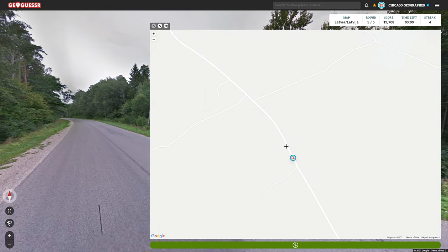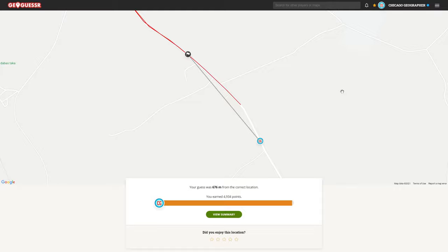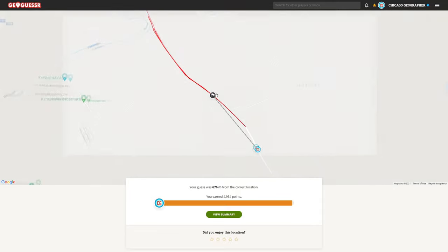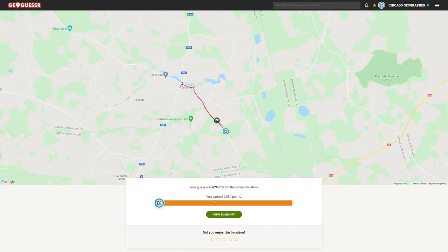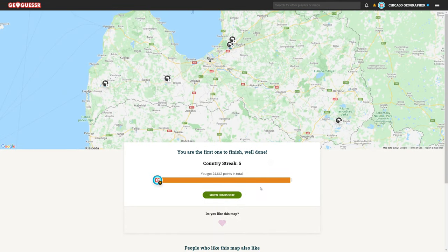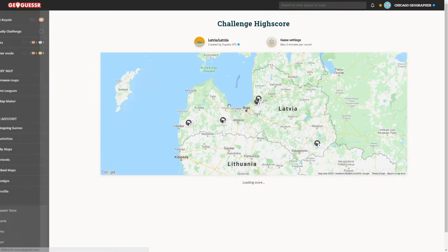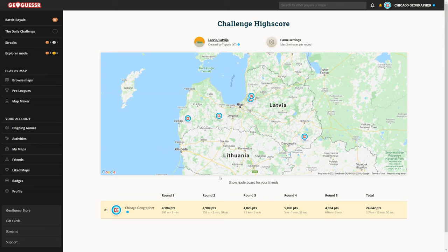Maybe this, and then this could be the road that's marked. I think that makes sense logically. We're not sure if it's right, but I'm going to hope it is. So we were about halfway between the curve and the turn off there. We're out of time — wow, that was last second. I did not switch in time, and I was in the wrong place anyway. 4934 to finish things off, 676 meters. Final score of 24,646. Honestly, cannot complain about that, especially in a country I'm not super familiar with.